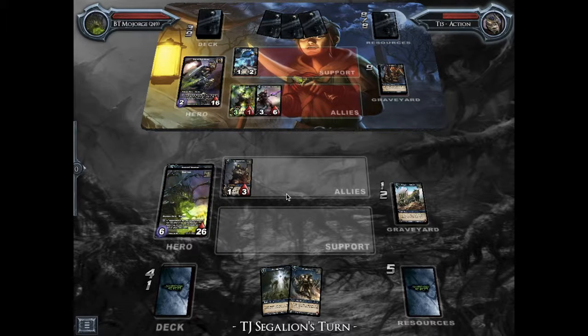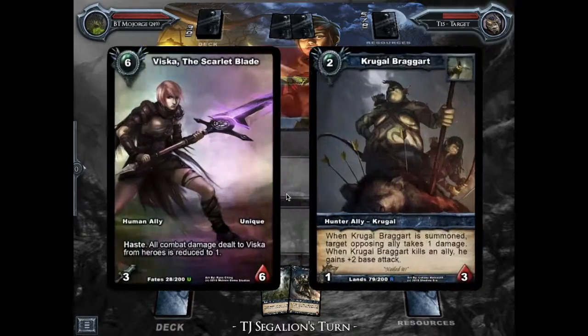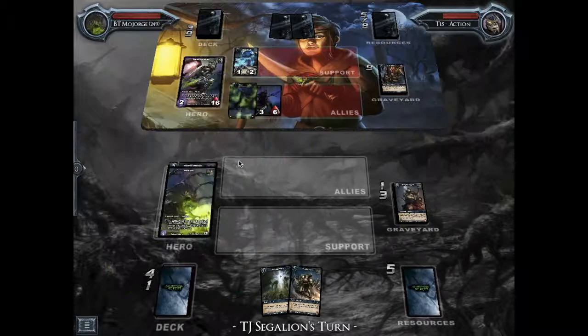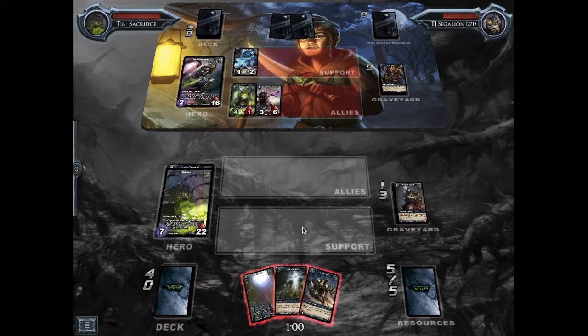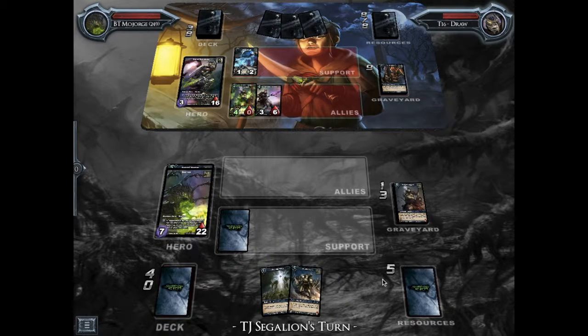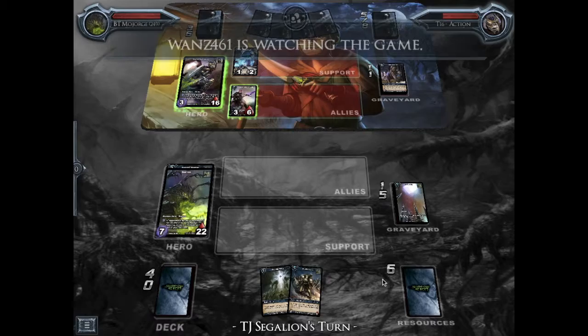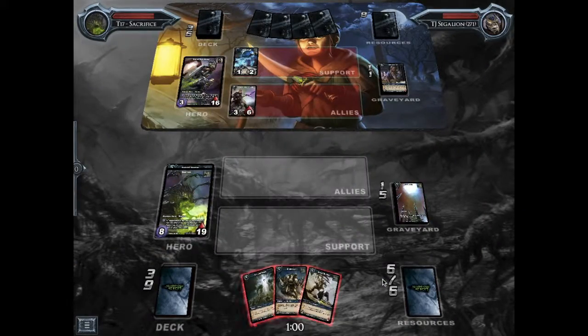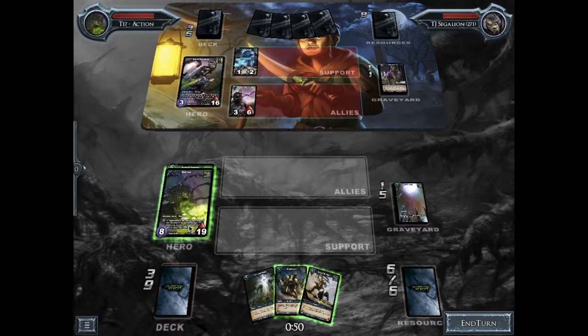You don't want to use the hero ability too much because it costs 4 shadow energy. That's a lot of shadow energy, so if you use it all the time, your opponent can just wait until you don't have any shadow energy left and then play all their allies. With Skurvox, you do want to hold off on using the ability as much as possible. It's really especially nice when you've got a lot of shadow energy — 7 is a really good number, because that means you can use the shadow ability twice in a row, which can totally swing a duel in your favor.